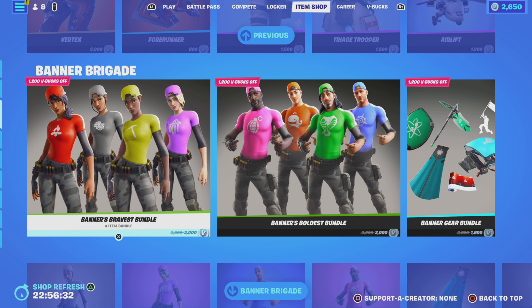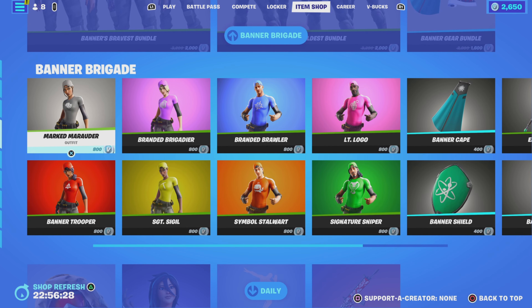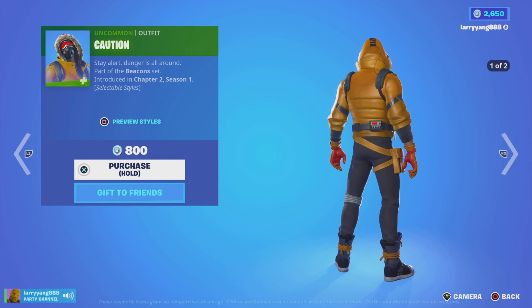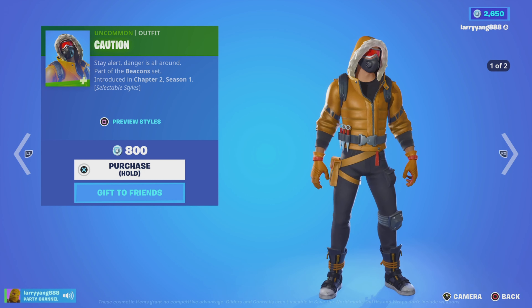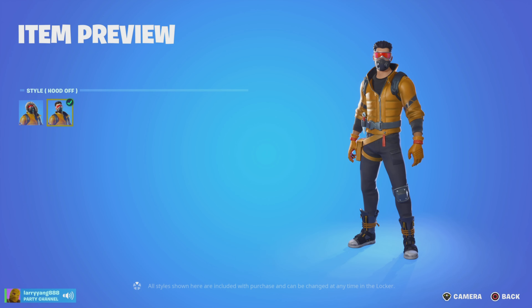Then we have the Banner Brigade, which was part of yesterday's item shop. As for the daily brand new items, there's Caution — part of Chapter 2, Season 1, part of the Beacon set. There are actually two styles: one with the hood on, one with the hood off.